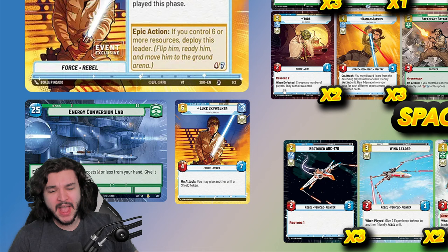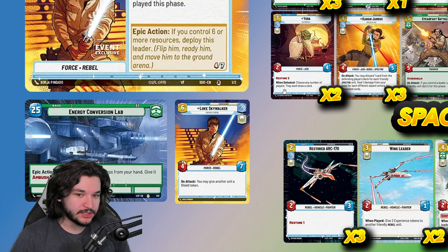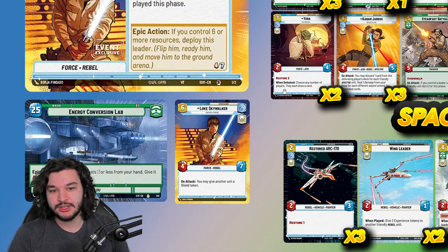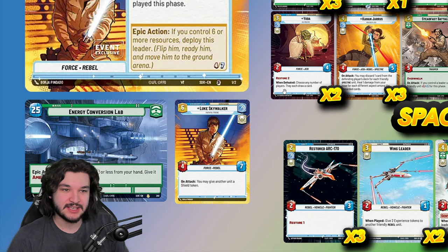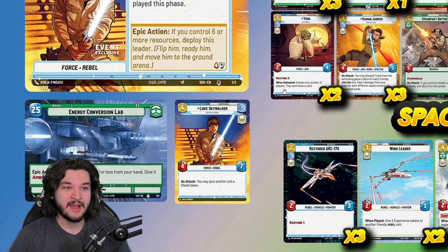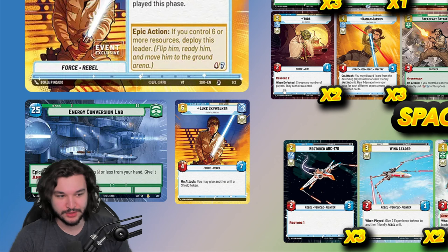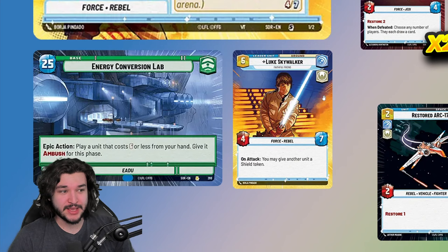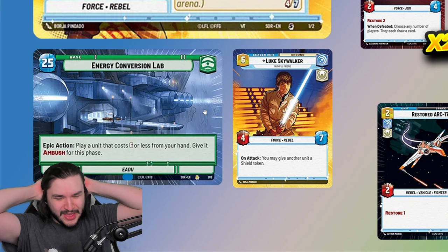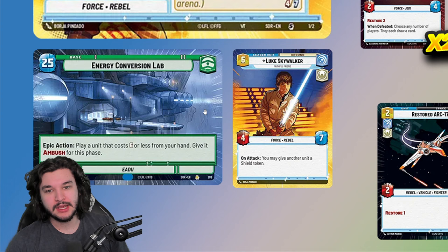His backside is one of the more powerful backsides in the game — six cost, four-seven body, and on attack you can give another unit a shield token. This is particularly good when you have a sentinel in front of Luke, allowing you to use Luke to trade off with their units or attack their base while constantly giving your sentinel another shield. When opponents try to hit down your Obi-Wan or Echo Base Defender, they just get brick-walled by shields.